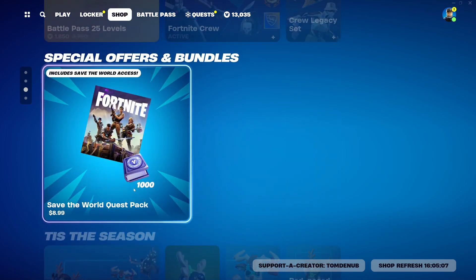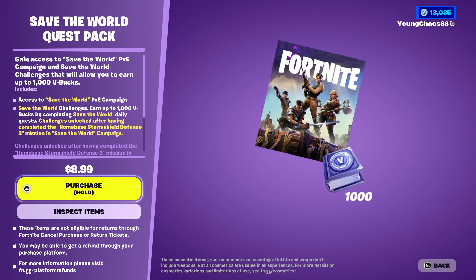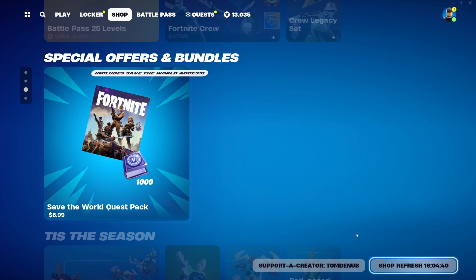I also want to mention we have the Save the World Quest Pack — a new Quest Pack. By purchasing this for $8.99 USD, it unlocks the Save the World Campaign access, which is a whole different game mode — really, really fun, almost like a survival game where you fight the horde. You also get quests that can earn you up to 1,000 V-Bucks. Pretty good deal. Save the World used to be pretty expensive, but now it's definitely getting cheaper with some of these different packs.